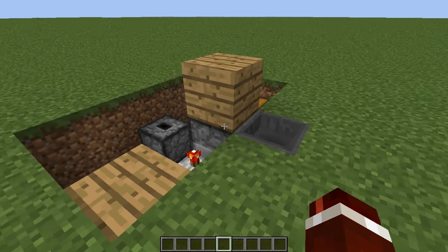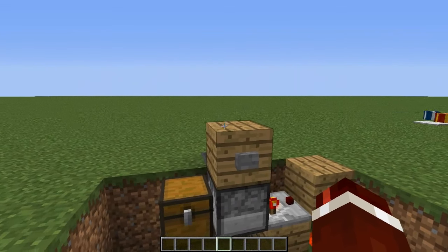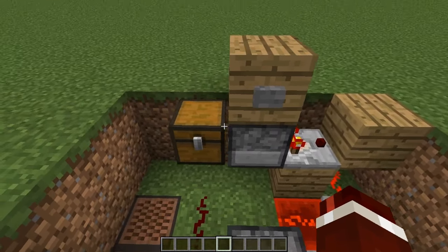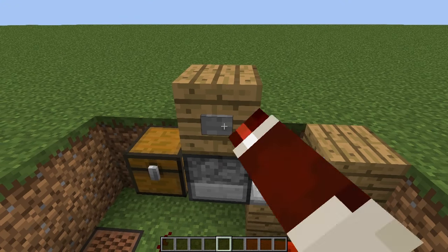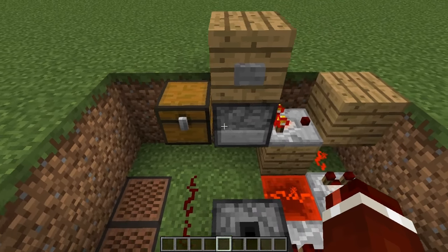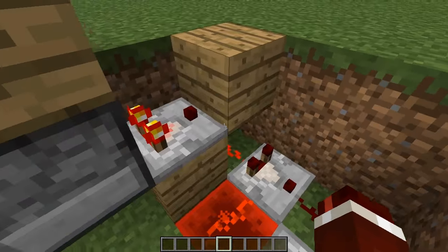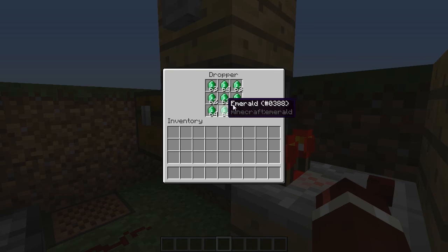Before we decorate, I'm going to explain how this actually works. When the shopkeeper inputs the amount the customer has to pay — when we press this button, it shoots one emerald into the chest. So the price right now is one emerald. If it's supposed to be five, we press it four more times. So there are now five emeralds missing from the dropper. What this causes the comparators to do is detect how many items are in the dropper, sending out a signal strength based on how full it actually is.